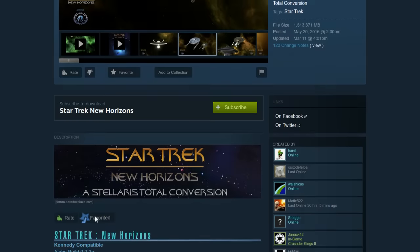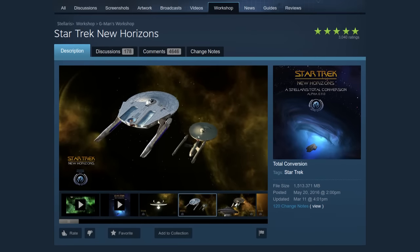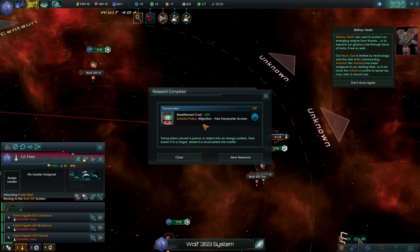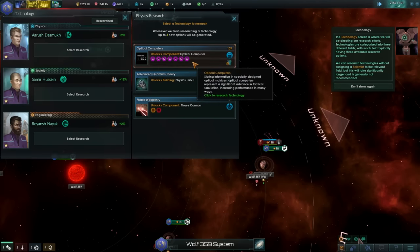Hey everybody, I'm Gardner, the Linux Gamer. Here's something cool: Star Trek New Horizons. It's a total conversion mod for Stellaris that does exactly what it sounds like. Most of the technology tree, ships, species, and more have been changed to fit within the Star Trek universe.